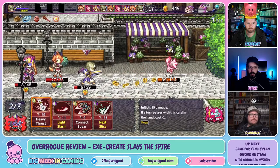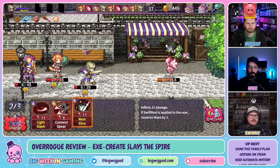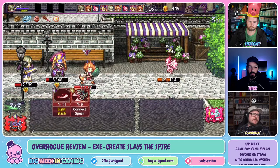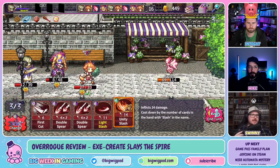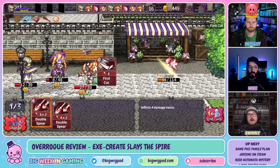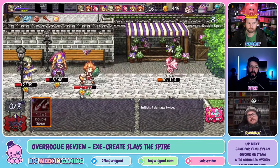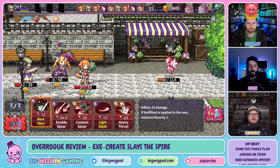You start off like a regular RPG — moving your character around, talking to NPCs, exploring maps. It's not just a menu; you're actually exploring. As you play through the story, your characters enter labyrinths, which are basically the runs: a series of battles, events, and shops where you choose your path through different floors. Each floor has a boss, and once you clear all floors of a labyrinth, you go back and continue the story.